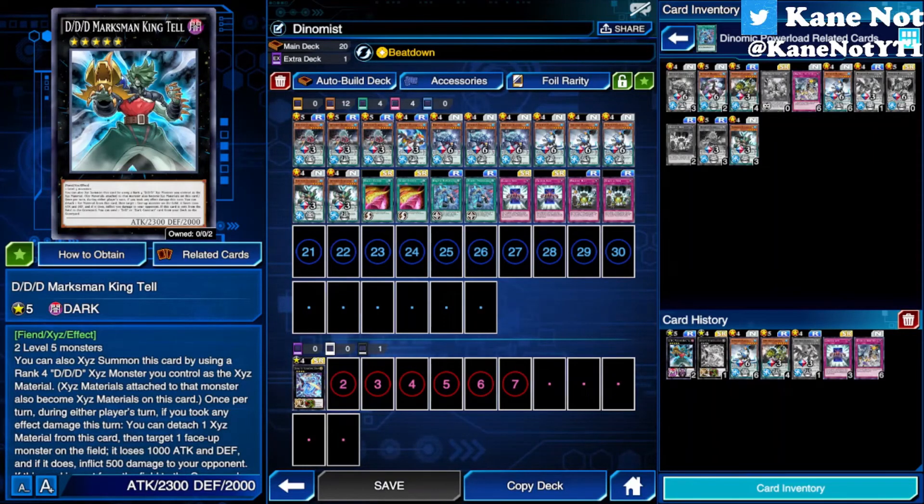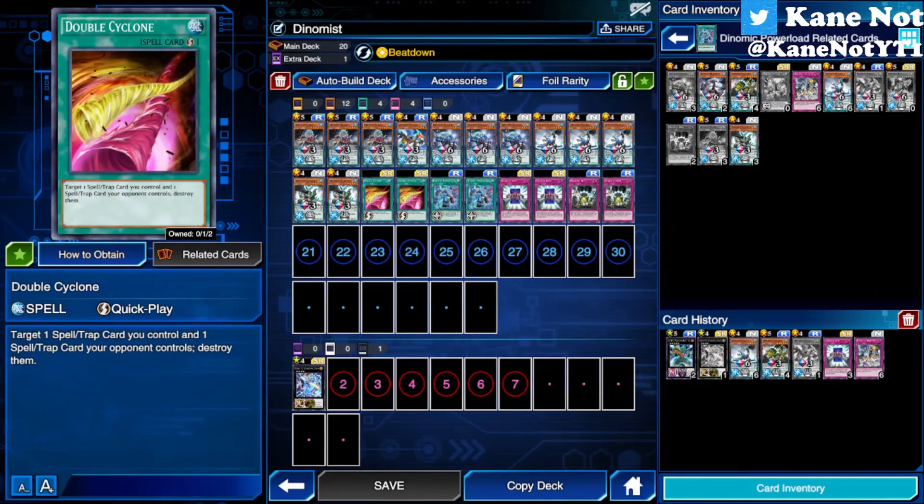That's it for my Dino Maze Archetype Analysis and demonstration of how the deck can be played. If you want to recommend a few changes to the deck — such as adding more spell and trap support for machine types — do let me know in the comments below. I really hope you guys like this archetype, because it is quite on the dot and offers a lot of its own protection and certain combos.